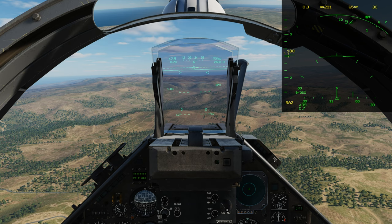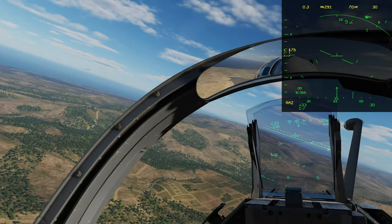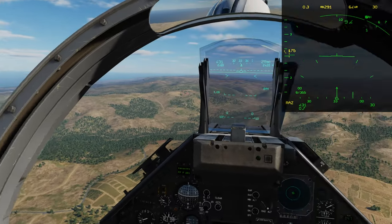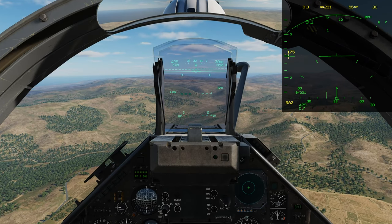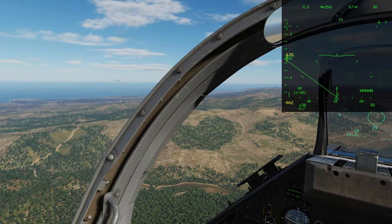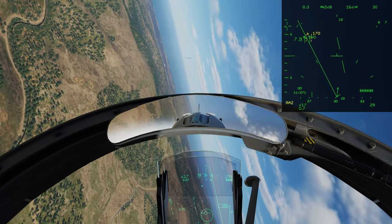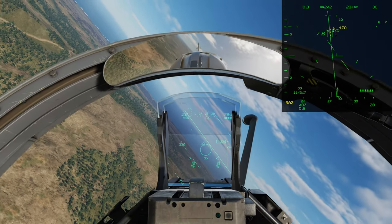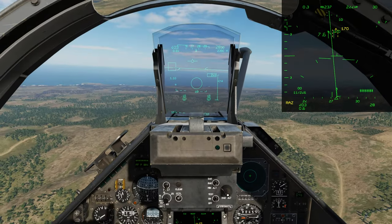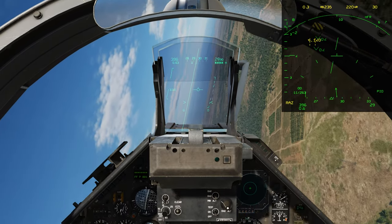We're going to find that A-10 again. We know he's over here — let's see if we can pick him up. Scan all the way to the left, and we got him. Command-D press to unlock him, go nose-cold on him again.